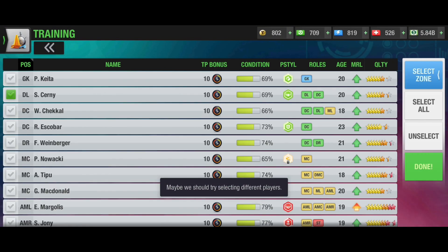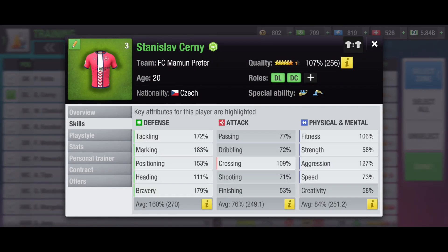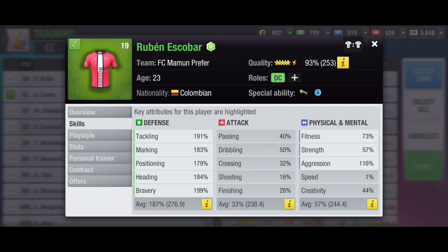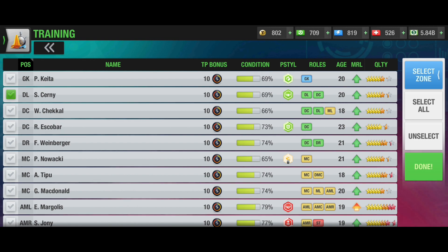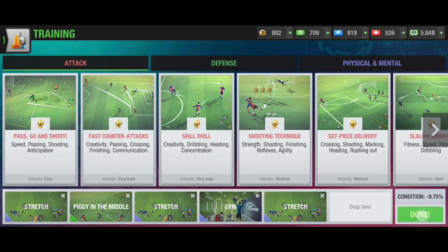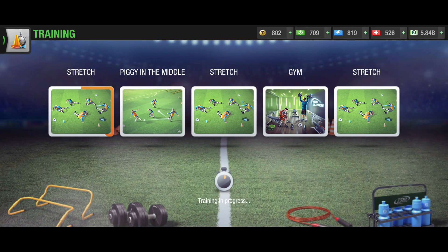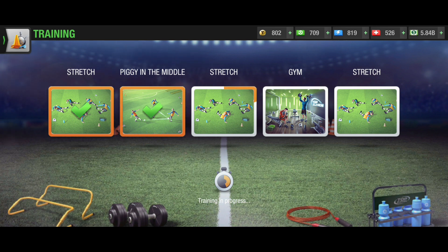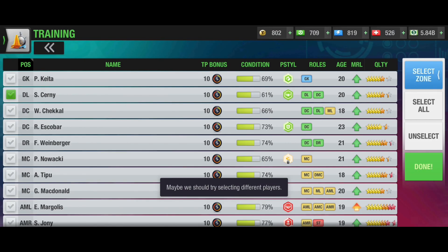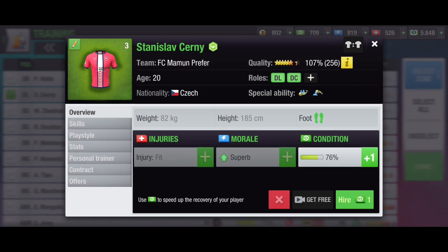Sometimes you can get other attributes — maybe 10% or 20% of the time — but that's okay, you are still adding your main attributes. At the beginning of this stage the strength was just 54% and fitness was 102%. This is how you can build a player very big, 180% or 200% in the main attributes that player really needs. You can make him a giant superstar with high potential and high attributes.